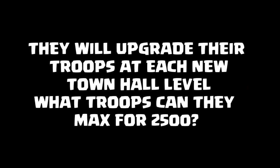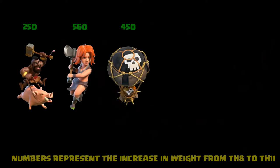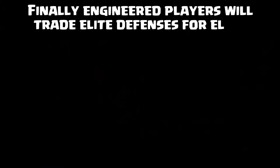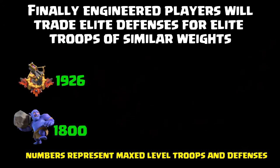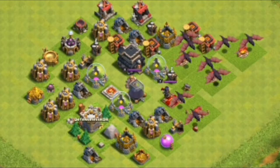What troops do they get? They can max out the Hog Rider, the Valkyrie, the Balloon, the PEKKA, and the Giants — all for the same base weight that those two defenses would have given them. Once they get into TH9, 10, and 11, leaving off elite defenses creates a huge difference — like the Bowler compared to the Eagle Artillery, which is about a 10,000 base weight difference.